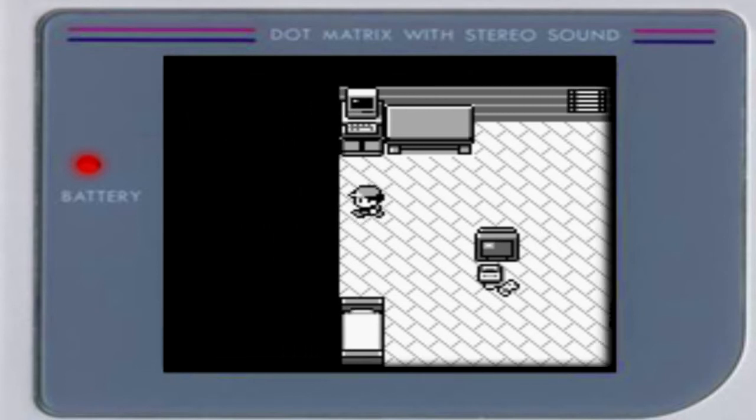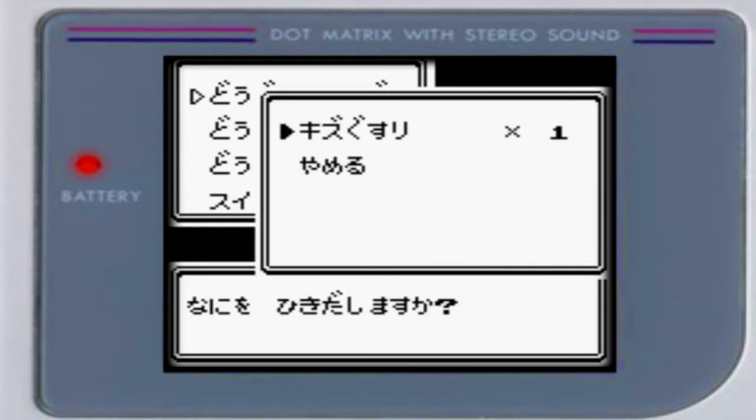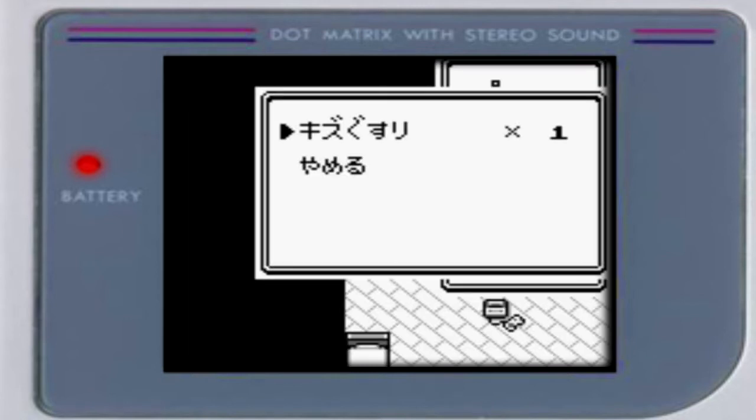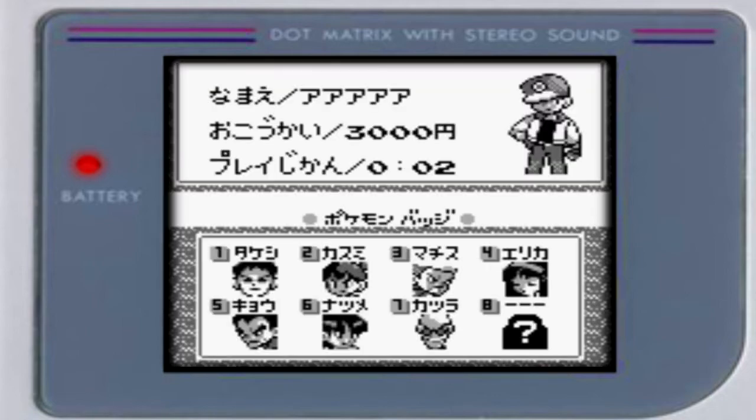This next glitch is another one that serves no purpose, but it's still interesting to bring up. It's known as the Empty Pokemon Glitch. All you have to do is get the potion in your PC at the start of the game and use it. It will then pull up your Pokemon list, but since you don't have any Pokemon at that point in the game, it will just show a blank screen. This glitch was fixed in Pokemon Red, Blue, and Yellow, so it only works on the Japanese versions of Red and Green. Dumb glitch, but still kind of interesting.